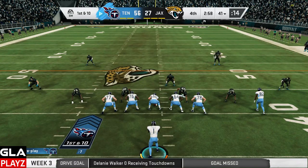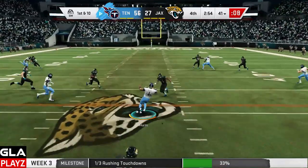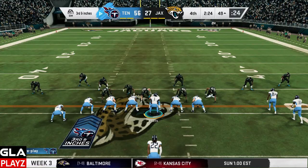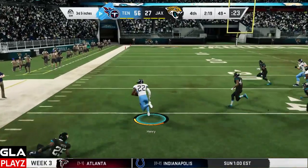First and 10 now for Tennessee at the 41 — currently leading 56 to 27, so we have this in the bag, but I'm going to continue trying to score on the Jacksonville Jaguars. I'm going to run again with Jalen — slide — that's going to be another first down. Second and inches now for the Titans — I'm going to run the ball with Derrick Henry. Henry's got the edge, juked to the side, Henry's still going — good run, picked up the first down.